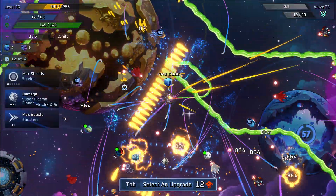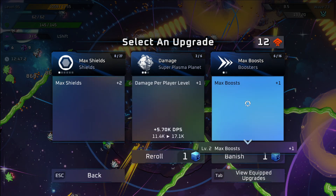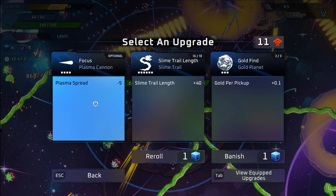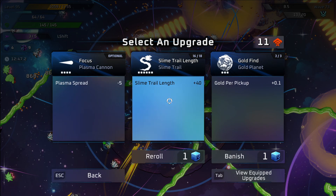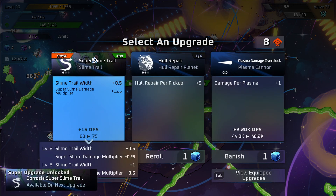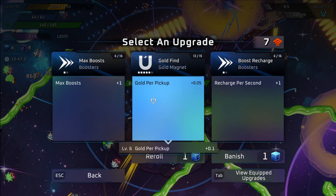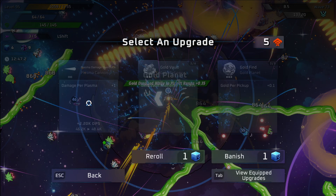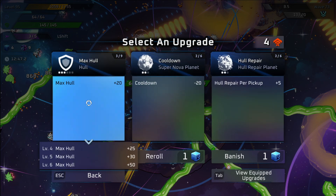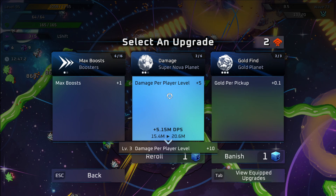We have a cube up here to grab. None of these are great, but shields are always good. Slime trail length — we've almost got that maxed out now. Slime damage — there we go, we've got our super now. You'll see in a second that makes this a pretty wide area. Extra gold for pickup — sure. Damage, damage — cool. For our super, we're definitely going to keep maxing everything out to get the super fully leveled up as well.